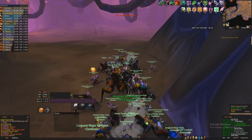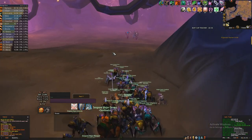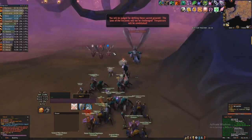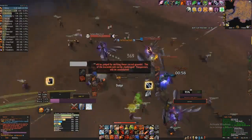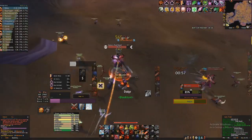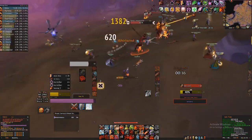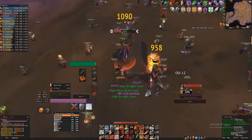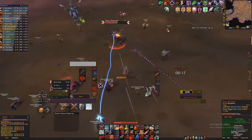Starting out, before this fight — this is going to be tricky when you're not doing the cleave strategy because the ads are very deadly. Whirlwind is deadly; all of the ads do it, as does Satura. One important thing to think about before we even get into strategy: are you wearing thick gear with enough stamina to take a couple of whirlwinds? If you're wearing a lot of leather or male titanic leg plates where your stamina is a bit low, consider putting on some more sturdy gear.